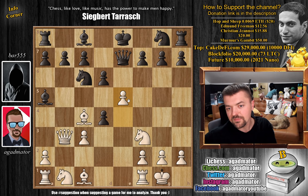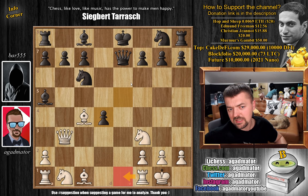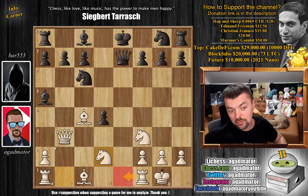Knight to f6 will be met with e5. But even more interesting is e5 right away. The idea why this is so strong is that if, for example, d captures on e5 is played, we can simply play c captures on d4. And now after e captures on d4, it seems like you don't really have anything because rook to e1 is impossible — both queen and the bishop are covering the e1 square. But there is this knight to d2 move, which makes black's position really, really uncomfortable. Rook to e1 is now coming, also bishop to e3, and the next move it will be very, very hard — almost impossible to defend for black.